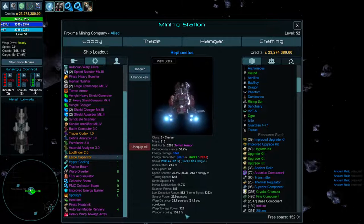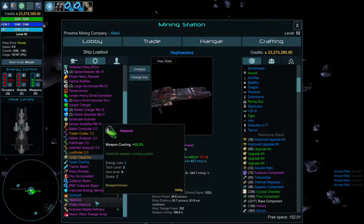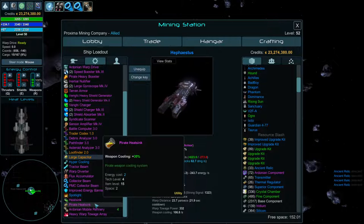Heat sinks can be very handy for weapon cooling. The pirate heat sink is about 8% better for the same space, so try to find pirate heat sinks when building your ships.